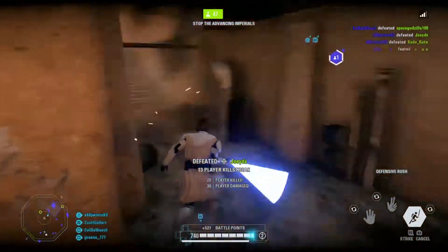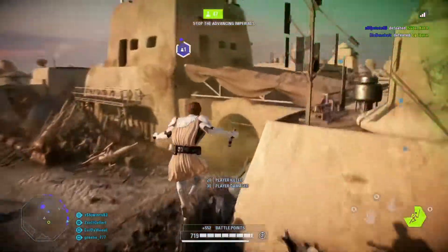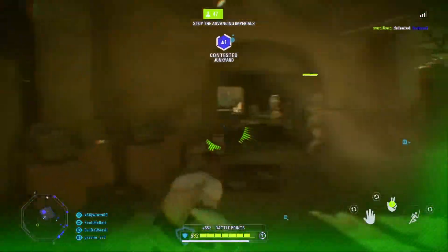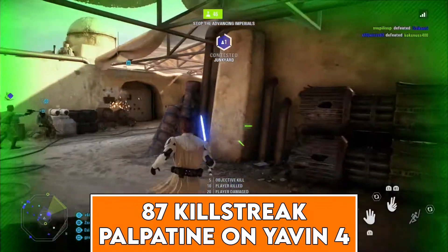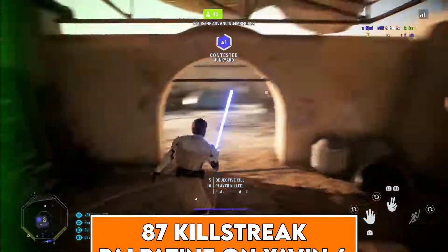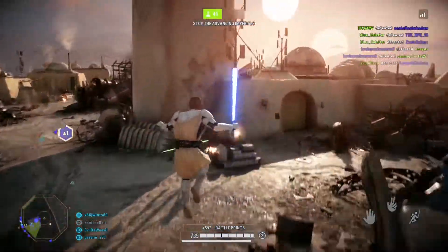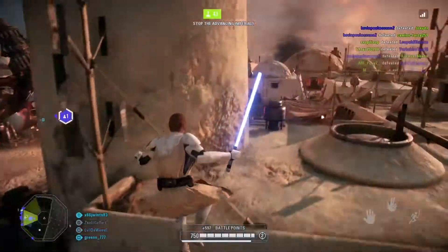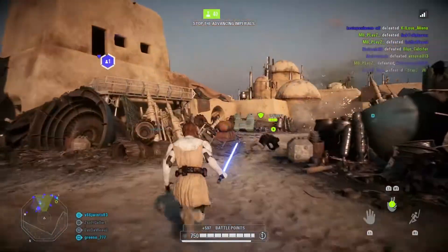Killstreak breakdowns are a great way to get better at killstreaks, as you can see the little things and long things to do in a killstreak. Today's killstreak breakdown will be a breakdown of an 87 killstreak I got with Palpatine on Yavin 4. This is one of the best killstreaks I've had, with 90 kills in just 12 minutes. I know a lot of people struggle with Palpatine in Galactic Assault, so this should help anyone out.